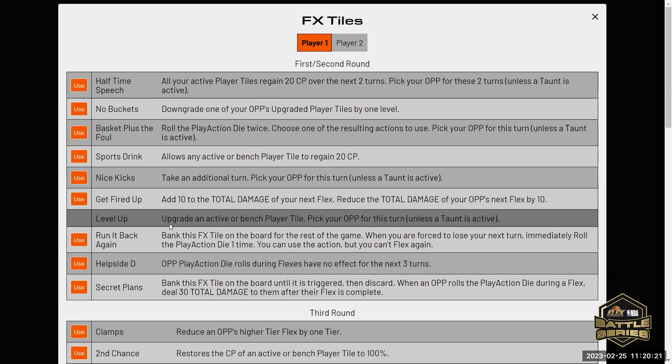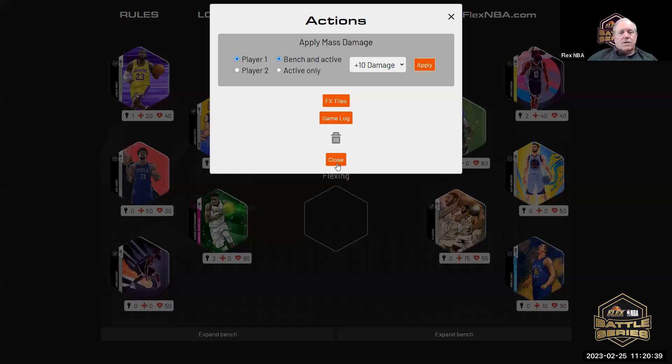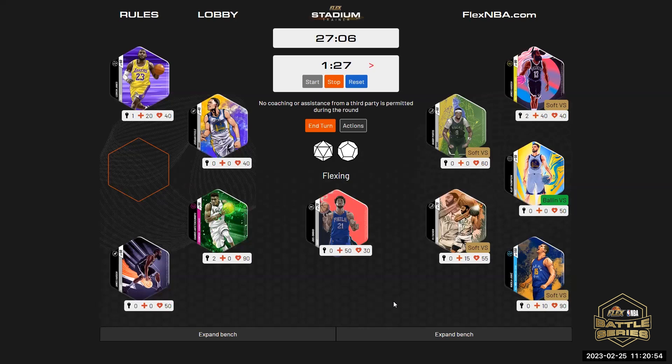I'll do Halftime Speech. All your active player tiles get 20 CPU over the next two turns, and you pick your opponent for the next two turns unless a taunt is active. There is no taunt active. The tank restriction is not a taunt, so for the next two turns you get to pick your opponent but you have to go with Joel Embiid. Who are you going to pick? I'm going to pick Klay Thompson — that's not very nice.